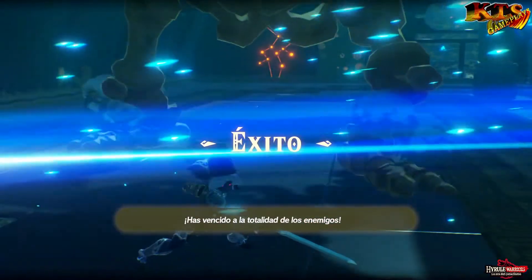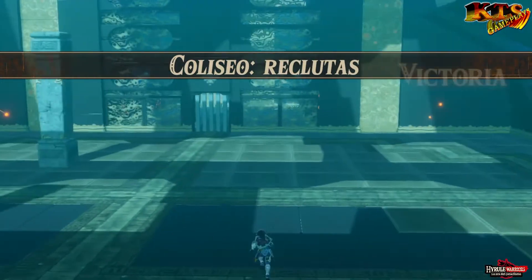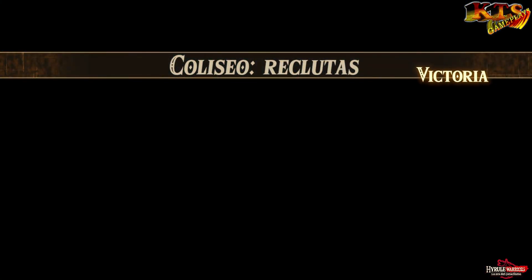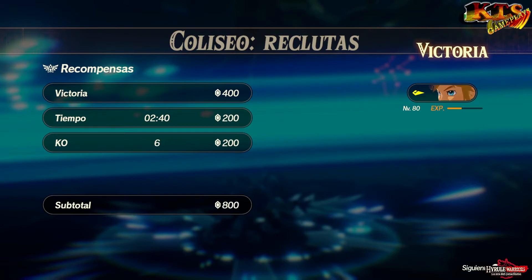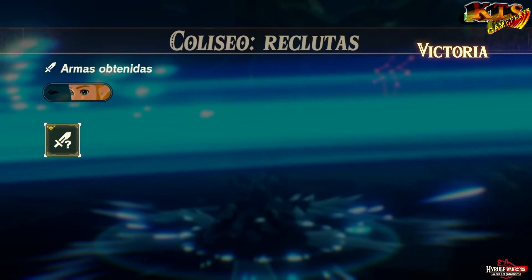El segundo coliseo ya ha sido completado. Son rupías. El Link está dando experiencia a pesar de estar a un nivel tan alto. Vemos los objetitos, que no están nada mal: núcleos sobre todo, que nos valen para completar misiones.